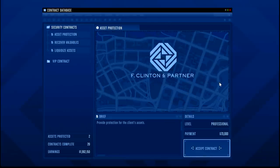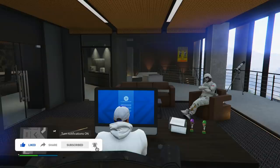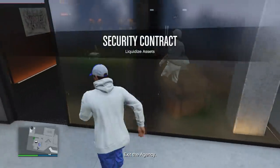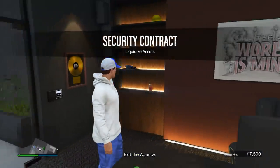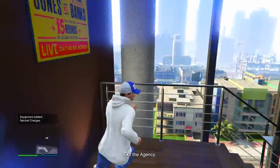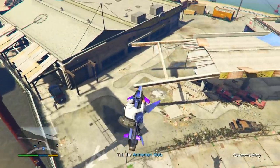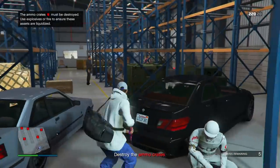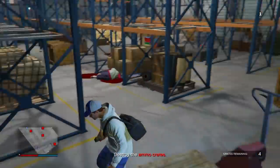I'm just going to do one of the easier ones — the Professional for just over 70k. As you do more security contracts you'll get more passive income, so the rate of money going into your safe increases. On the bottom right we have 7,500 but it grows a lot over time — a nice little side income. The vehicle is extremely close, so we head to the warehouse and need to destroy some ammo crates.